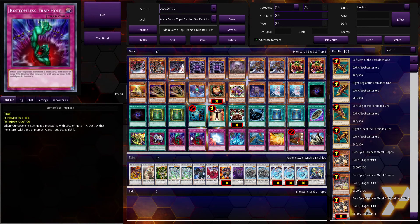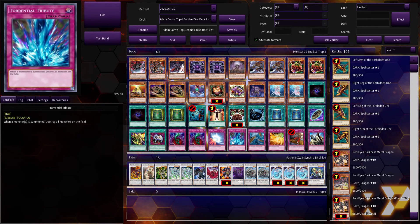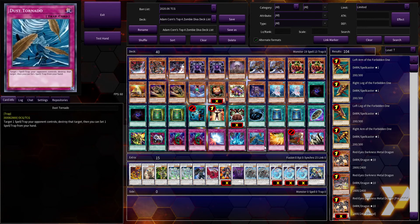Bottomless Trap Hole was at two copies — then it went to one, then back to three after it got completely power-crept. But it was super strong and better than a lot of cards out there. Mirror Force — veteran players have PTSD about this card. They would set cards and switch their strongest monster to defense, then attack with their weakest monster to bait out the Mirror Force. Torrential Tribute was at one back in the day — super good removal. Dust Tornado was at one or semi-limited.